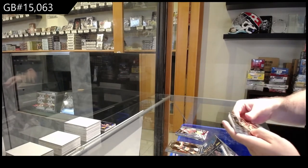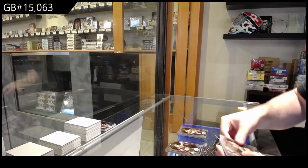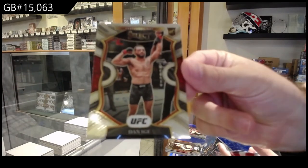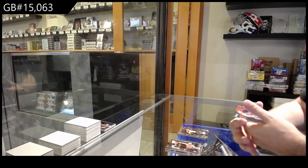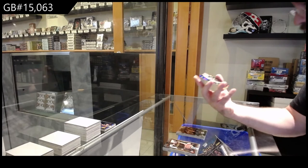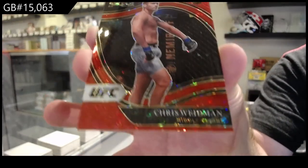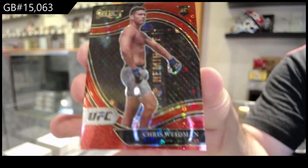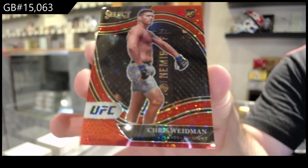Alright, last pack. Pereira — rookie for the P-spot. Dan Ige — for the I-spot rookie. And we've got a red octagon side rookie H2 prism of Chris Weidman to 199. How is Weidman a rookie? Chris Weidman. There we go.